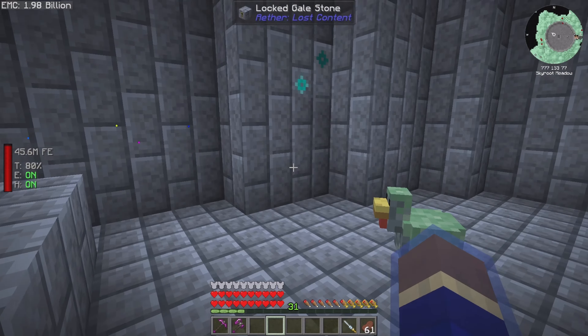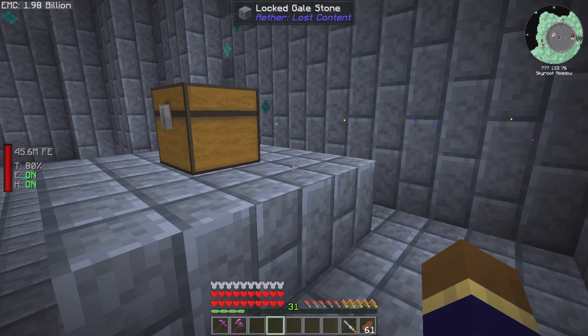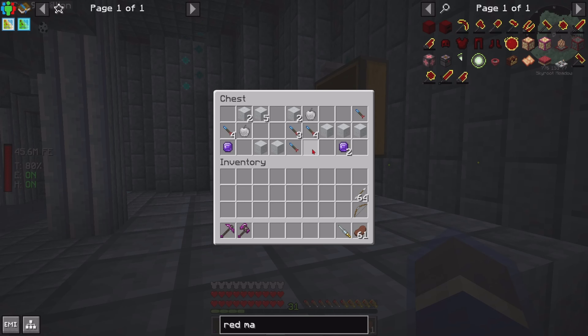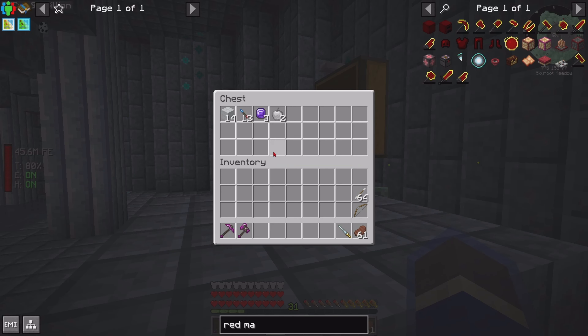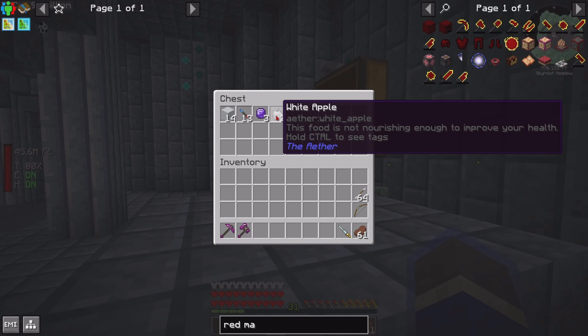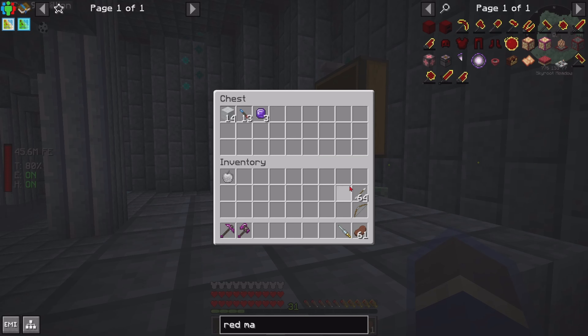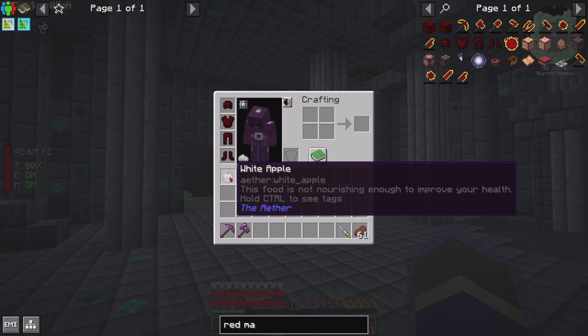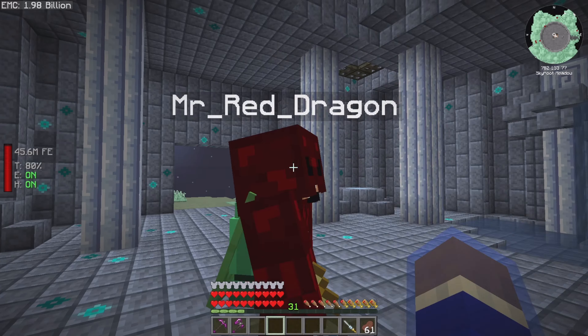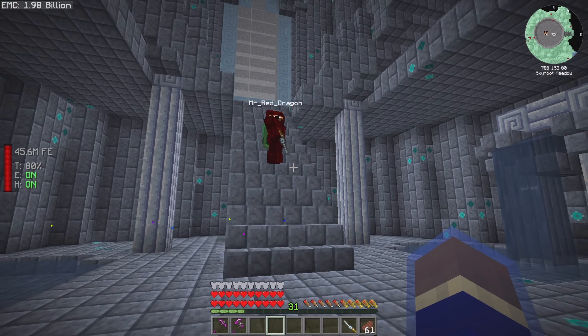Oh yeah, there's a chest at the back here and an eighth of grass chicken! We had some cold air cloud tickets — is that a white apple? White apple! I'm taking one. The message says 'this food is not nourishing enough to improve' — I don't know what that is, I'll have to look it up later.